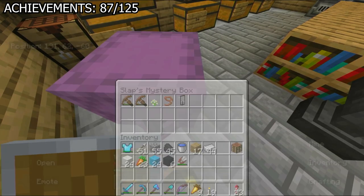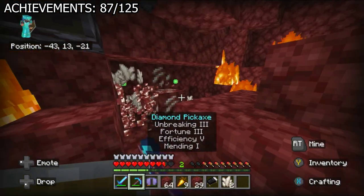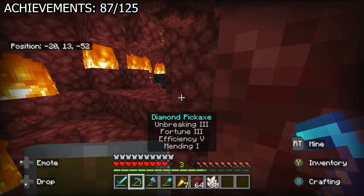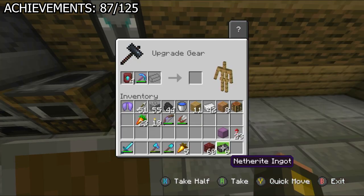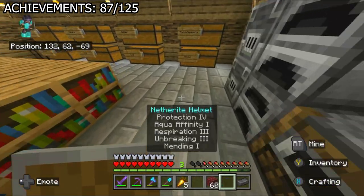I realized my elytra was almost broken, somehow already — this is why I really wanted unbreaking and mending on it. Elytra is very fragile, so I went back to the Nether to find Netherite and mend my elytra using quartz XP underground — killing two birds with one stone. I got 8 more pieces of Ancient Debris. I then used most of my Netherite to craft a Netherite pickaxe, sword, leggings, and helmet, saving some for later.